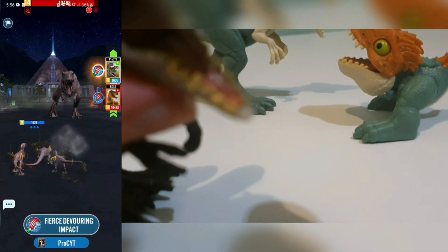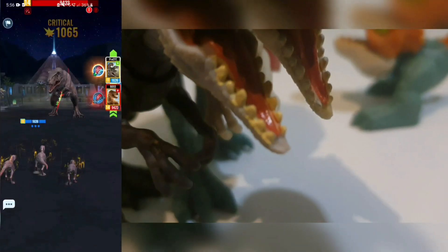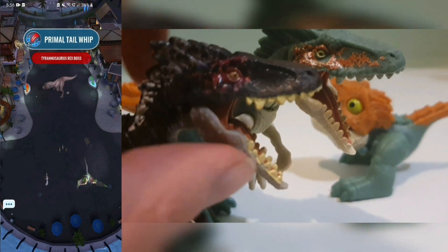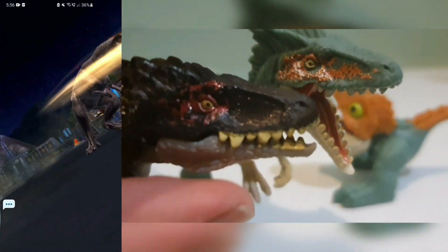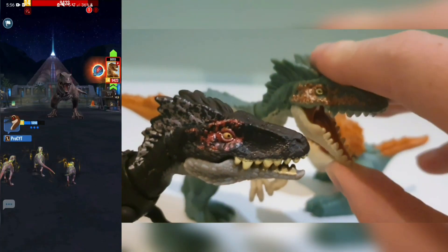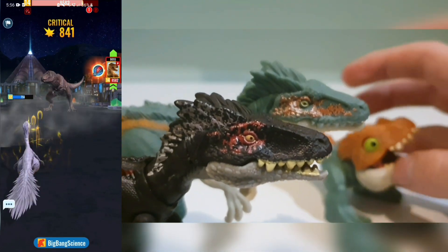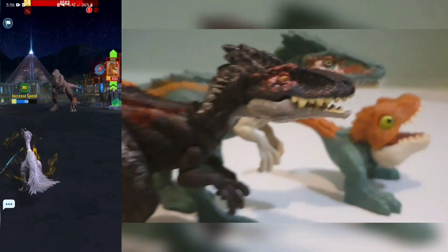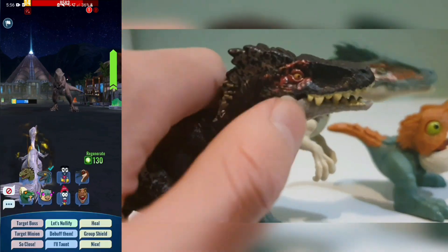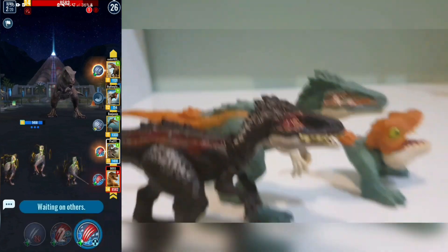Then we have my cute little Moros Intrepidus trio, and off to the right we also have the Moros Intrepidus toy trio, which is so awesome. I have three out of four of the Moros Intrepidus toys. The fourth is not released yet — it is a mini one that will be released in Wave 3. It will have the same color pattern as the black one on screen, which is the movie-accurate colors.